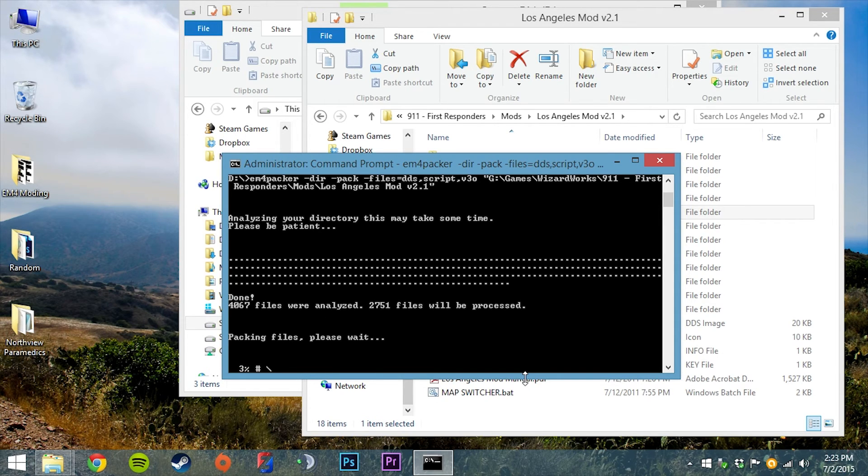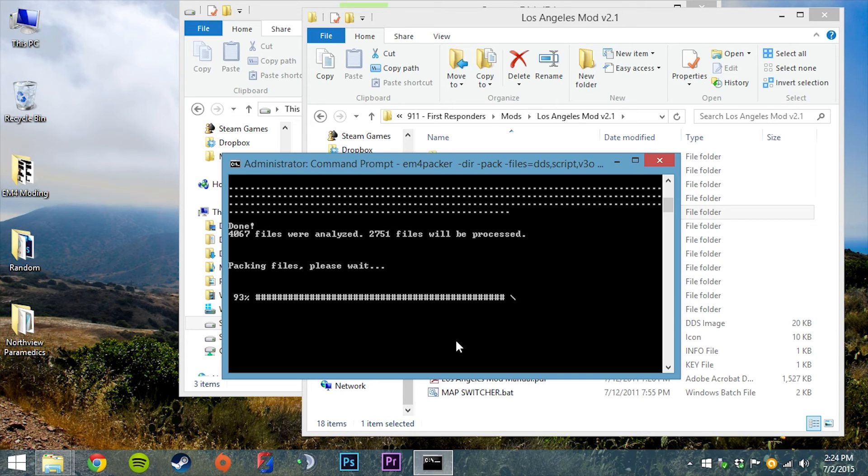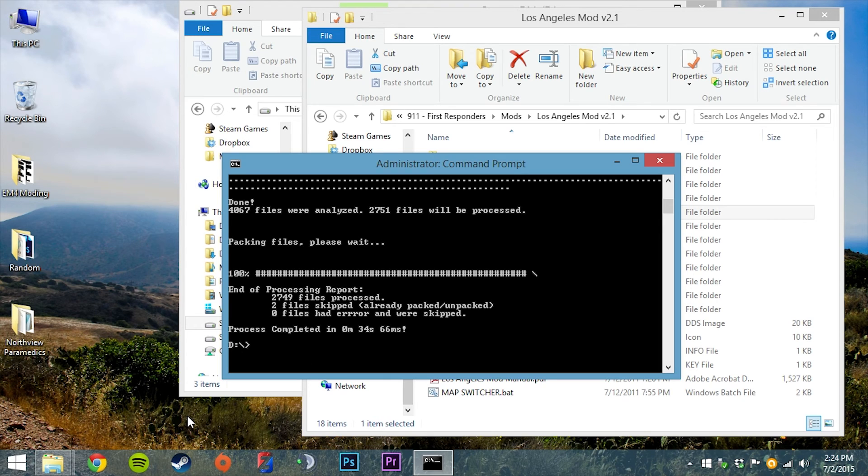It found 2,751 files and is now going through and packing all of them. It will find each file and check if it's already packed — if it's already packed, it will skip it. So those two files we packed in the previous example should be skipped. And that's it: 2,749 files were processed, two files were skipped because they were already packed, zero files had errors, and the whole thing was done in 34 seconds and 66 milliseconds. Packing this entire mod by hand would have taken an unimaginable amount of time.